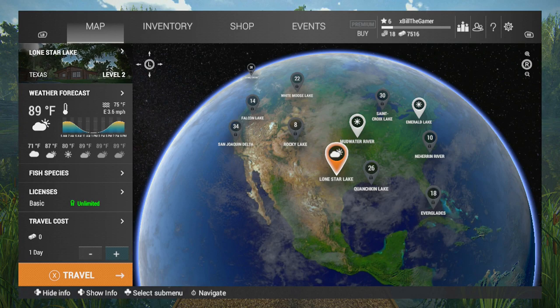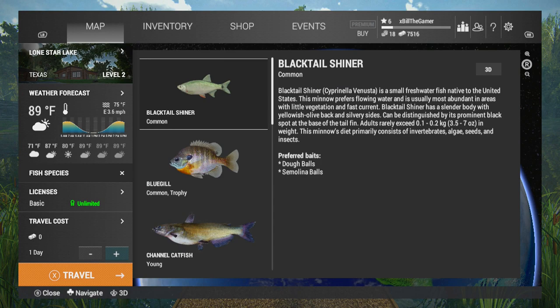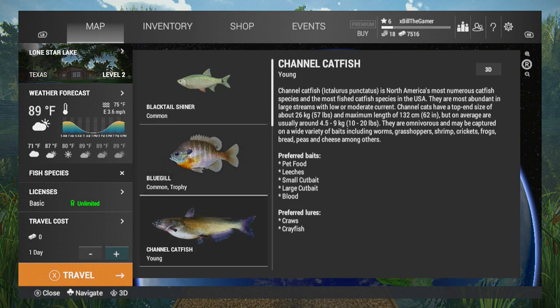Starting off, this is on Xbox, so using the d-pad if we go down you can see the weather forecasts and it gives you a little description as to when the best times are to fish. You can actually see the fish species, it tells you their preferred baits and lures and their maximum sort of weights.